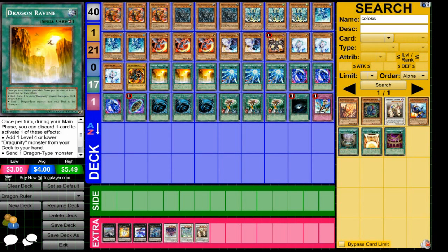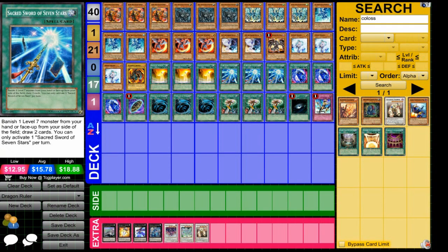Dragon Ravine is obviously good for this type of deck, sending dragon monsters to the graveyard. Sacred Sword of Seven Stars is very easy to use here — these are all seven-star monsters, so there's your draw power.